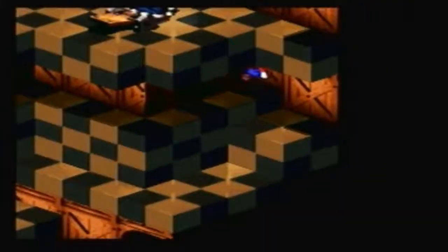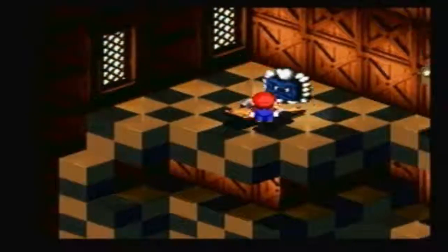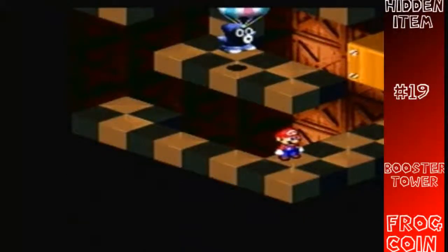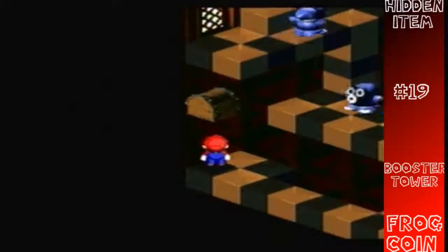And this is the funny room. Oh hello, Swamp - I see you have a hidden item. Well, not really a hidden item. But here is a frog coin.